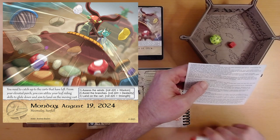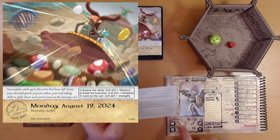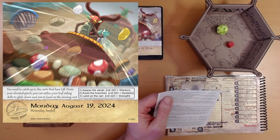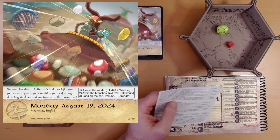First up: assess the winds. Roll d20 plus wisdom. Our wisdom is plus two. I rolled a 19 — that's an excellent roll. Standing at your elevated perch, you carefully study the wind direction and speed, determining the optimal moment to make your gliding jump from the tree.